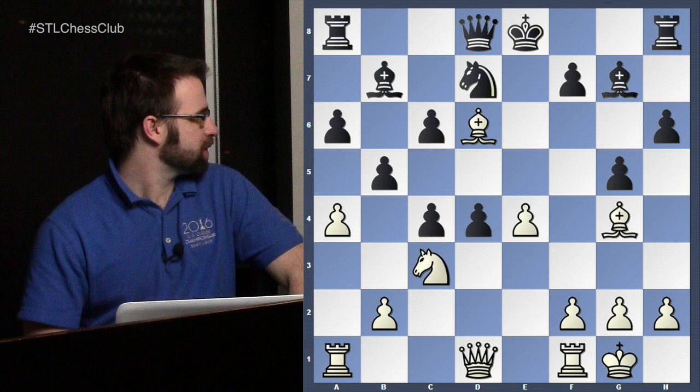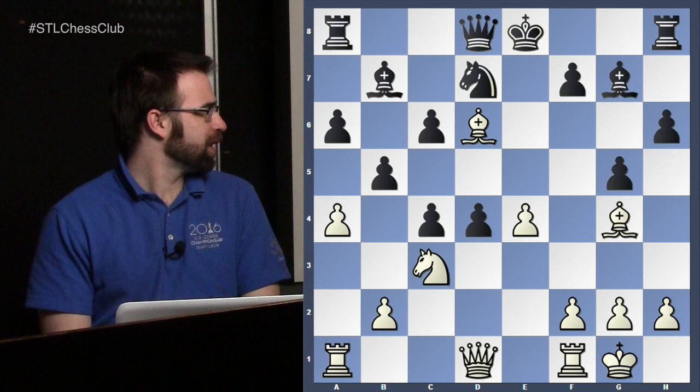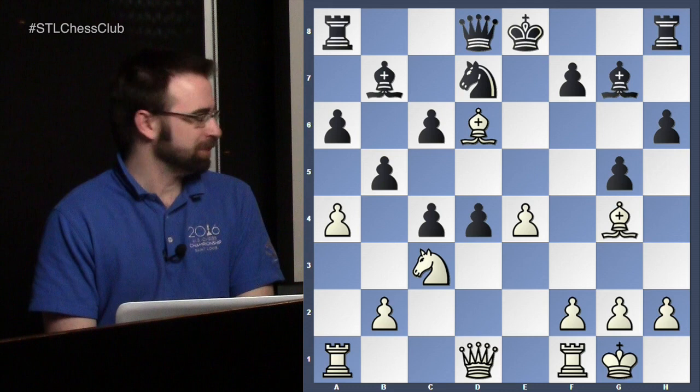One reason you'd want to play this as Black is that if this position is the main line and your opponent doesn't know the stuff, they just lose right away. So both sides have chances to lose right away — that's kind of why you play the Semi-Slav in general. It's really confusing; it's a great way to try to win because it gets so complicated. It's the most complicated opening in all of chess, which is why it took us 10 parts. You need nerves of steel. Does anyone have any ideas?